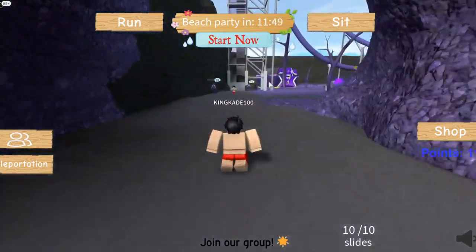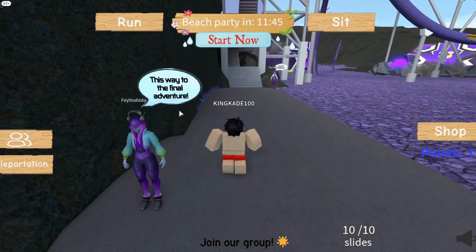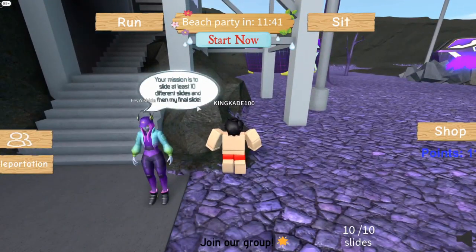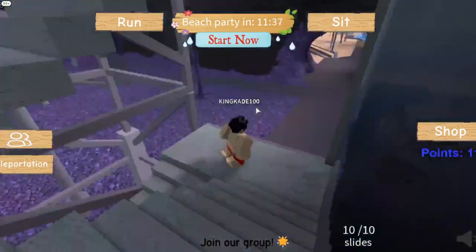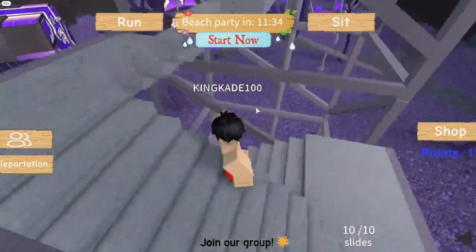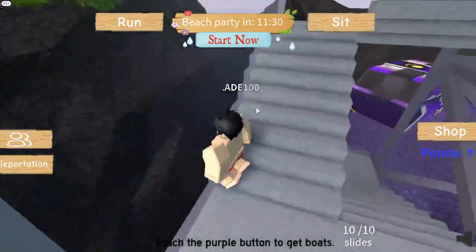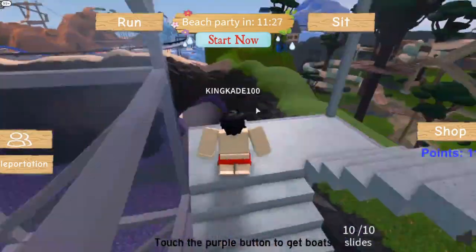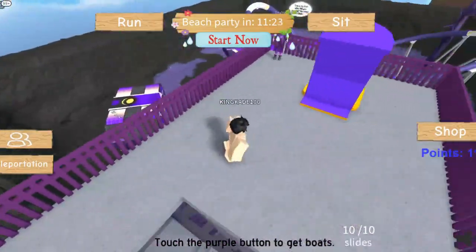So now we should be able to do this slide and get the crate. They're saying: 'This way to the final adventure!' Your mission is to slide at least 10 different slides — we did all 10 slides. Now we just gotta do this one and then it should give us the badge. I'm at least hoping it gives us the badge, because if it doesn't I have no idea what we're going to do.